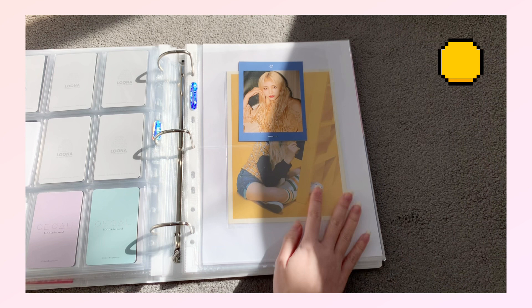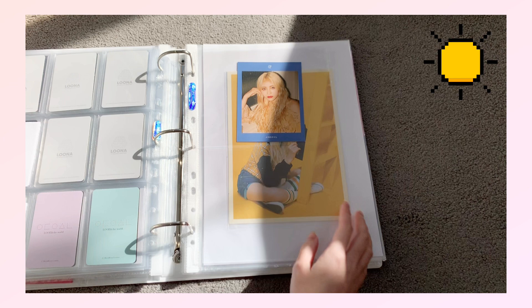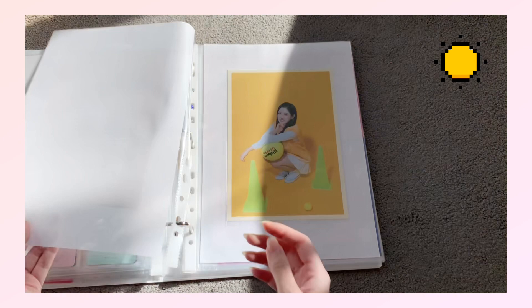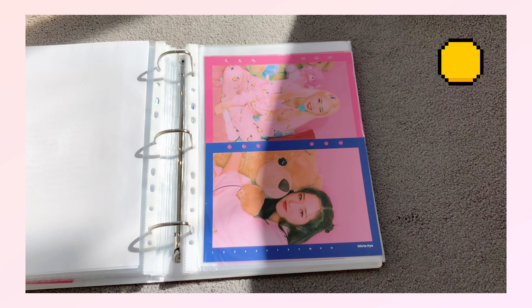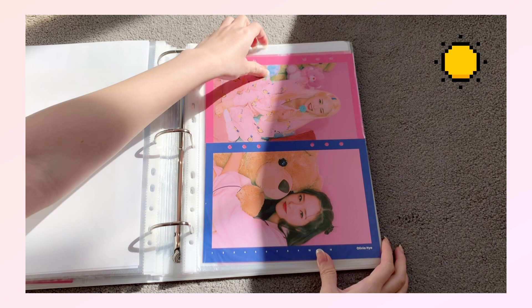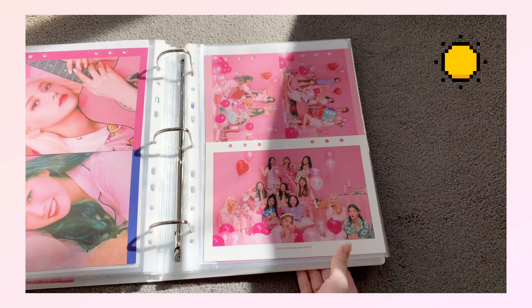Over here I have the Orbit stuff — Jinsoul's Orbit 1.1, 1.0 postcard thing, and Olivia's as well, and then the Orbit 2.0 items. Then these are the inserts from the Season's Greetings diary — sorry about the lighting — Jinsoul and Olivia. These are one-pocket sleeves but I had to improvise a bit to fit both of them in, and the backs are also super cute.